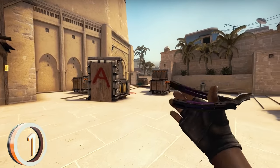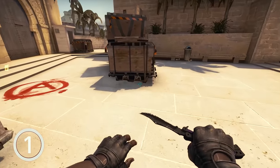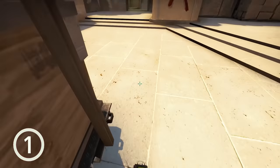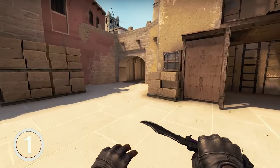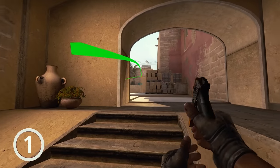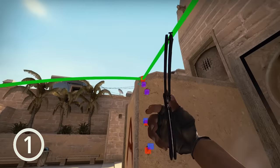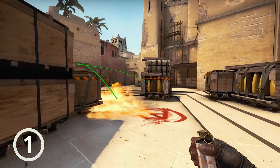The last tip for this video is on the A bombsite. If the bomb is planted at short in this open position, you can throw a very easy afterplant molotov from the ramp to buy your team some time and possibly win the round. No strict lineup — just make sure the molotov hits the stairs corner so it bounces to the bombsite. If done right, the molly will spread to the bomb spot and no one can defuse unless they have a smoke.